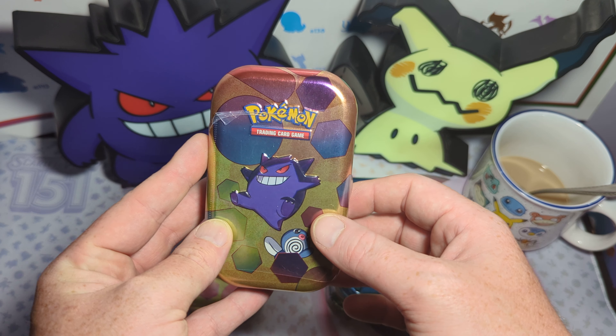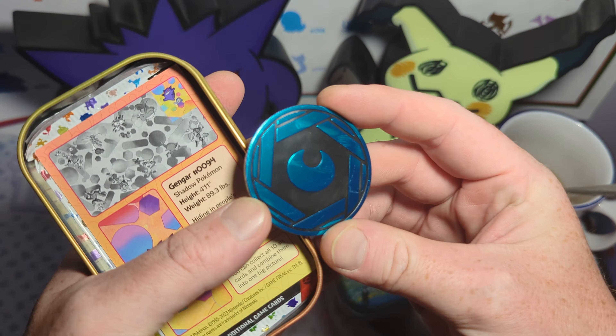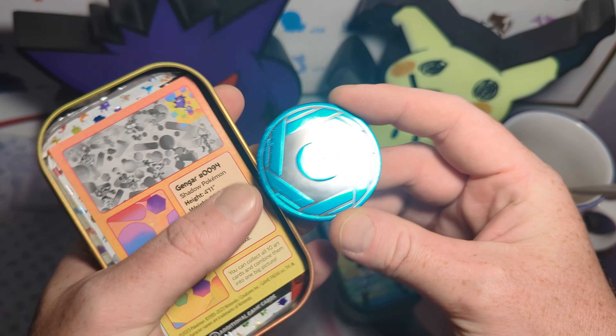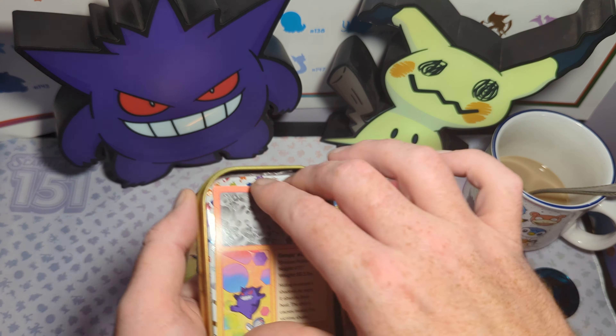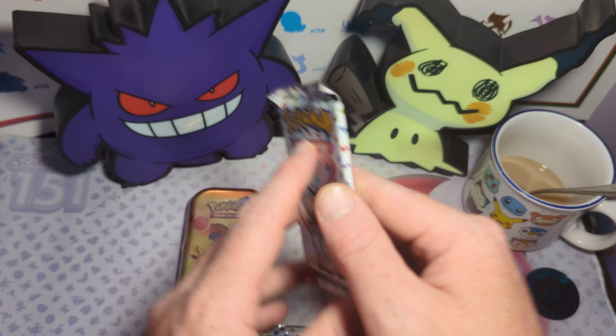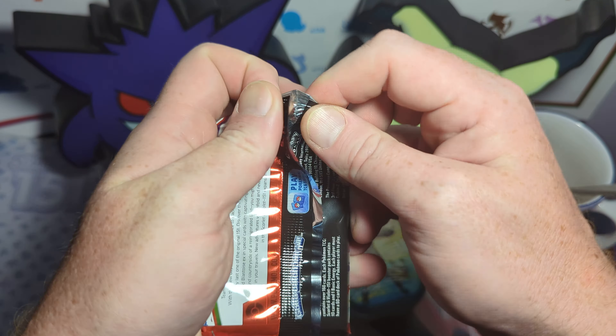Let's go — Gengar first. Ooh, look at this coin. Nice little blue dart — it's a little turquoise-y. I'm kind of excited for Paradox Rift to come out. I don't know if anyone's starting to get sick of seeing 151. I kind of am. As much as I love opening the set, I've opened up enough. Let's put it that way.